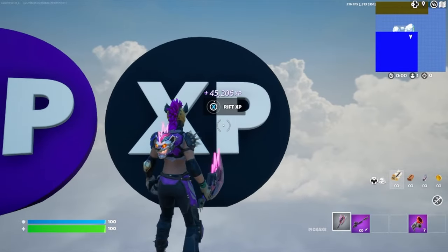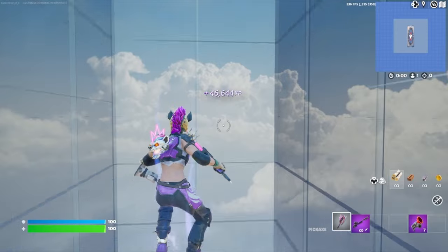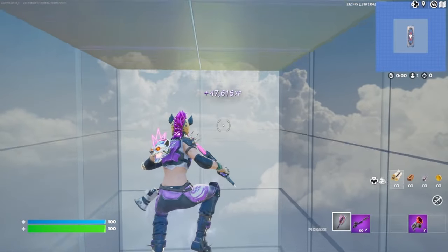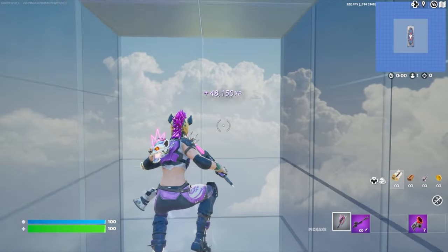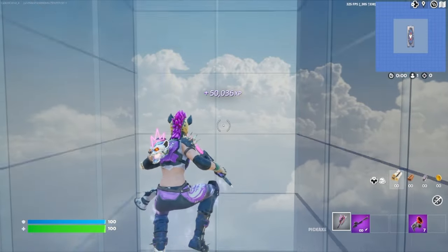And finally we can hit the Rift XP button. That'll bring us here to the bounce pads. As it is right now, I'm gaining about 600 XP per second. You can go ahead and stay here as long as you want and continue to collect as much AFK XP as you'd like.